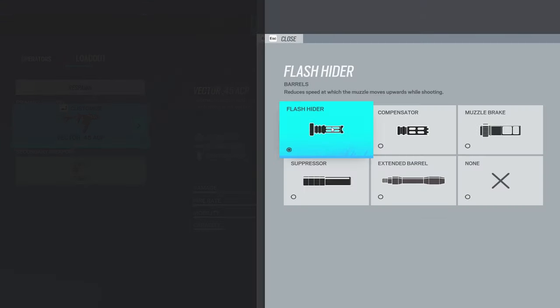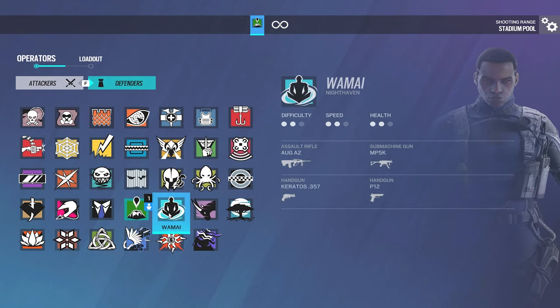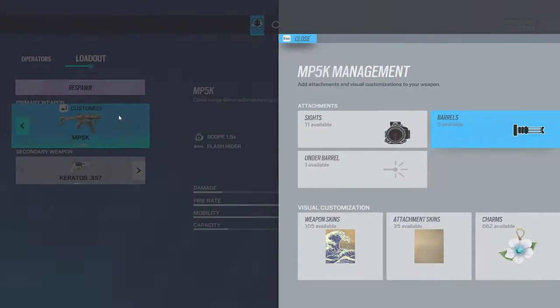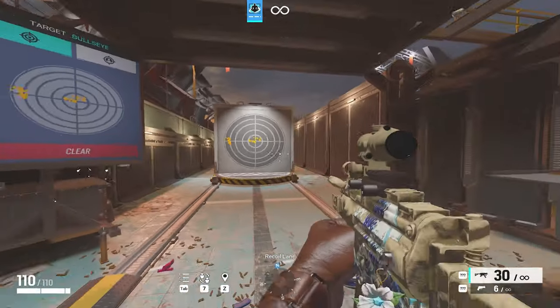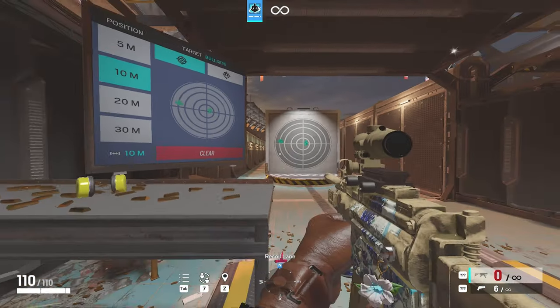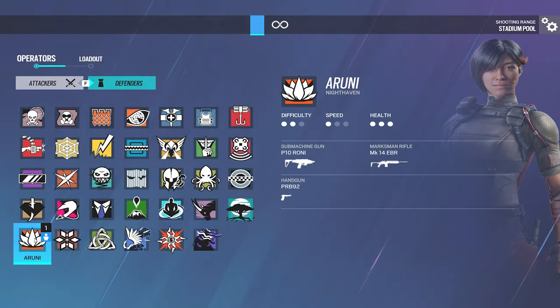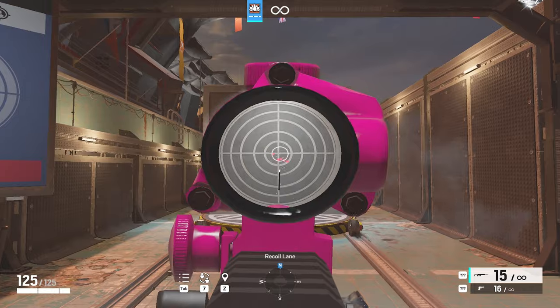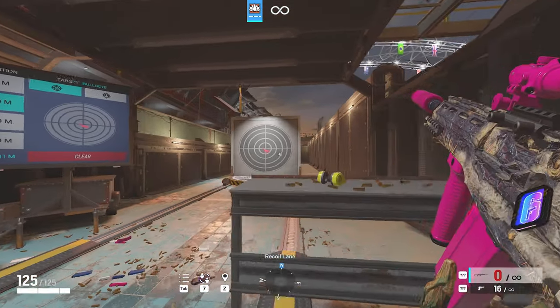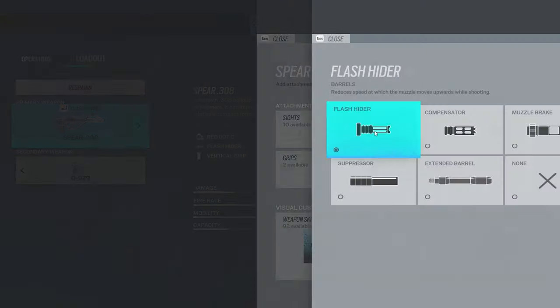Goyo's setup is going to be the same as Mira's — just run Flash Hider. I run Flash Hider, but honestly Extended Barrel isn't a bad choice since he has the 1.5x. Oryx: I run Extended Barrel. Vérité's CMP5: Flash Hider — same thing as Doc and Rook. Aruni's DMR: I like to run Suppressor. For Thunderbird's spear, I'd recommend Flash Hider.